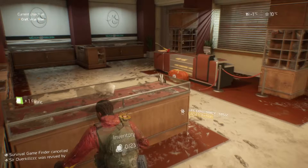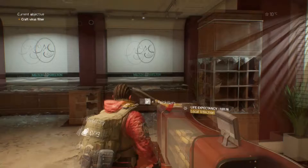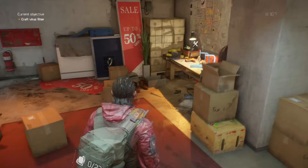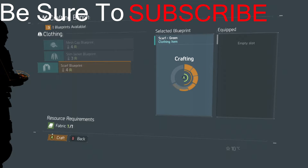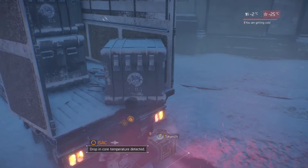As soon as you spawn in, grab this one piece of fabric and the med bag. Take the medicine out of the med bag — it extracts for about three minutes, and what you really want is the medicine, not the med pack. As you pick up the fabric, build one piece of good clothes. It ain't that great but it's something to start you off with.